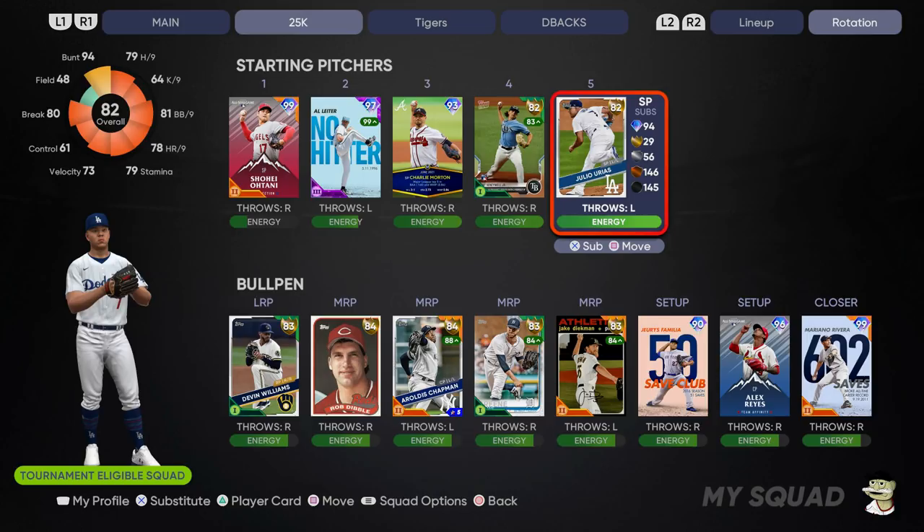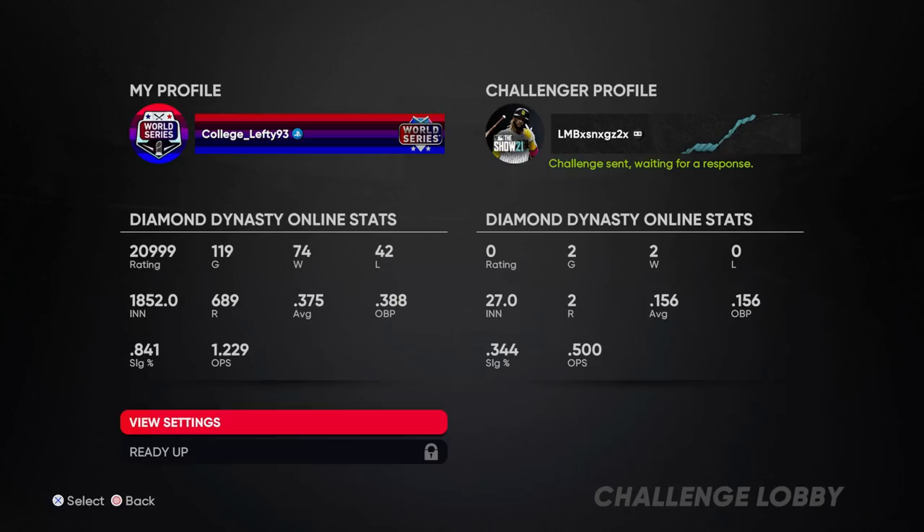I have Charlie Morton in there as a spot starter and potential reliever — he also has the meta pitches in this game. Devin Williams has a cutter and screwball. Rob Dibble has an outlier and a cutter. Aroldis Chapman has an outlier and a splitter-sinker combination. Shane Green has a sinker-slider-cutter combination. Jake Diekman has a sinker-slider with no control, but I like that card. Jeris Familia has an outlier-sinker, Alex Reyes has an outlier-sinker, and Mariano Rivera has a sinker-cutter combination. I also have Brent Honeywell and Julio Urias there just in case — I don't plan on using those cards unless I go into extra innings.